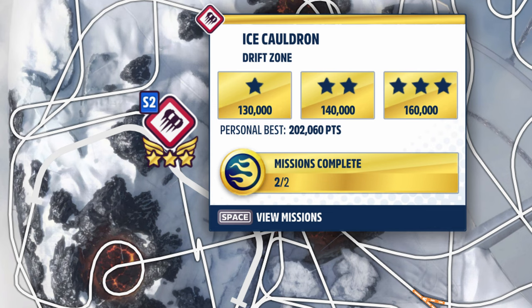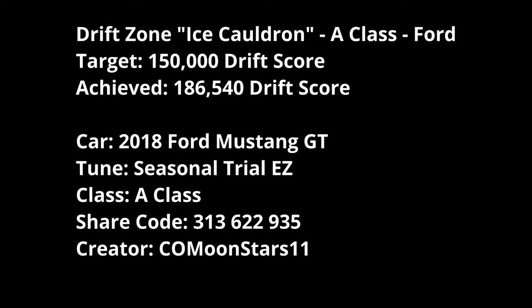Ice Cauldron Drift Zone, Hot Wheels — PR Stunt. The target is 150,000 Drift Score. I managed to hit 186,540 in the Ford Mustang GT using the Komun Stars tune once more. Details on screen.